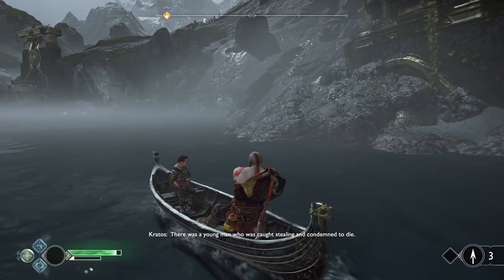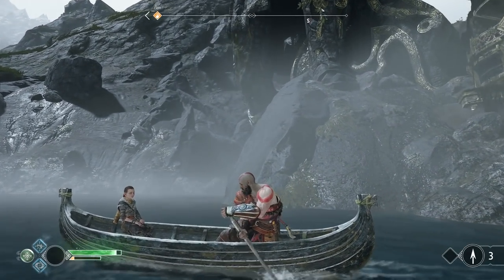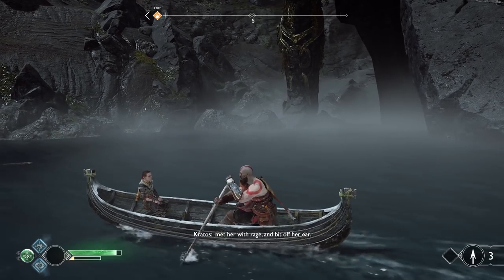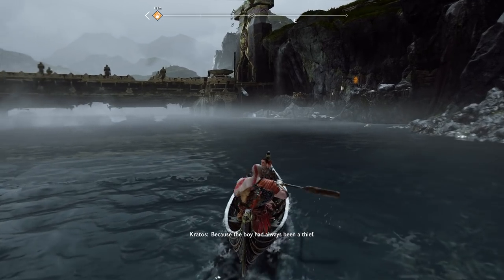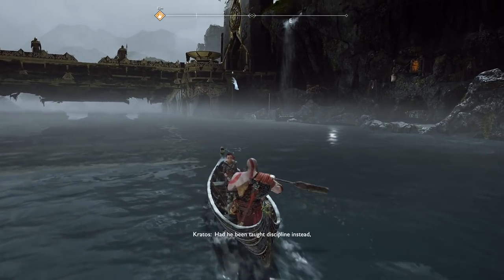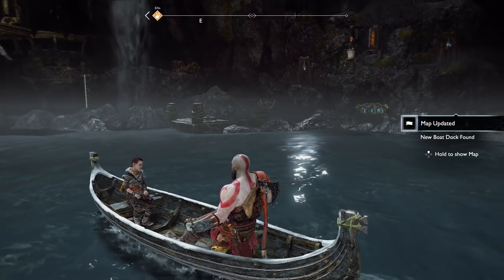Kratos tells one more story — a young man caught stealing was condemned to die. His mother visited his prison, kind and loving, but her son met her with rage and bit off her ear. The reason: the boy had always been a thief, and his mother taught him only love and nothing of consequences. Had he been taught discipline, he might have lived longer. Atreus is disturbed by the story.